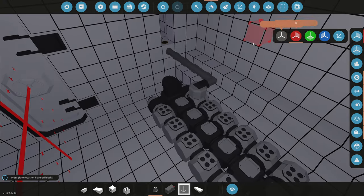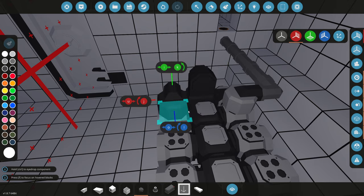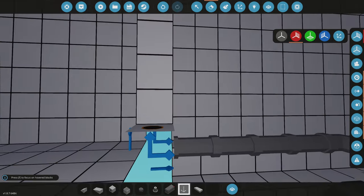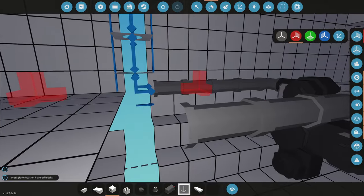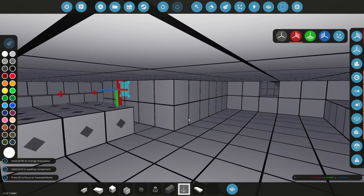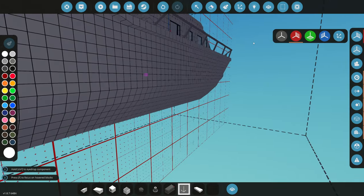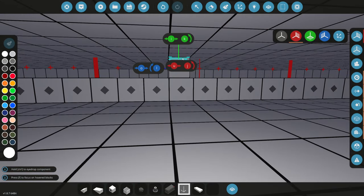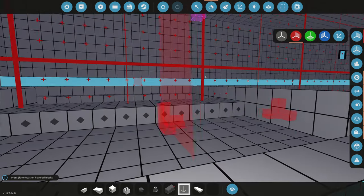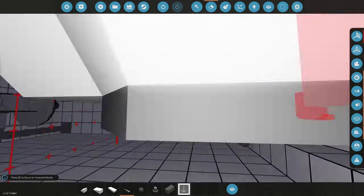Next up is fuel. We'll grab a fuel manifold and line it straight back into the area, then have it go down to a big fuel tank at the bottom. We'll block that off and figure out the fuel tank size. There's a question of whether to have the fuel tank up here or all the way in the back — but we want an active stabilizer up here, so we'll consider having the fuel tank be completely back there.